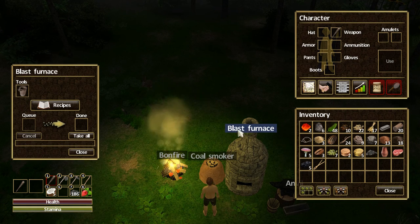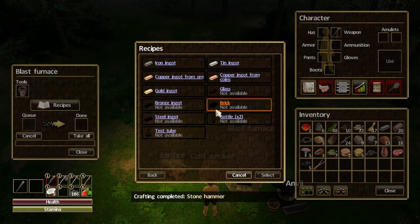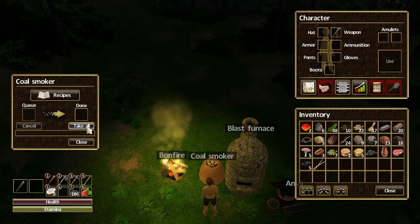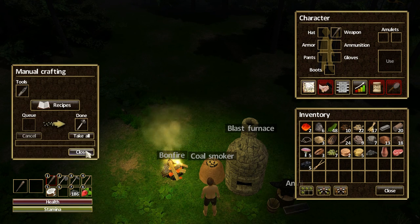Now I wonder, can I mix up some more stuff? I'm pretty sure I've got more metals here. Let's see — nope, we need some glowing embers to be able to do that. So let's go back to our coal smoker. Let's craft. Now let's take our stone hammer. What else did we need? Some embers, right.